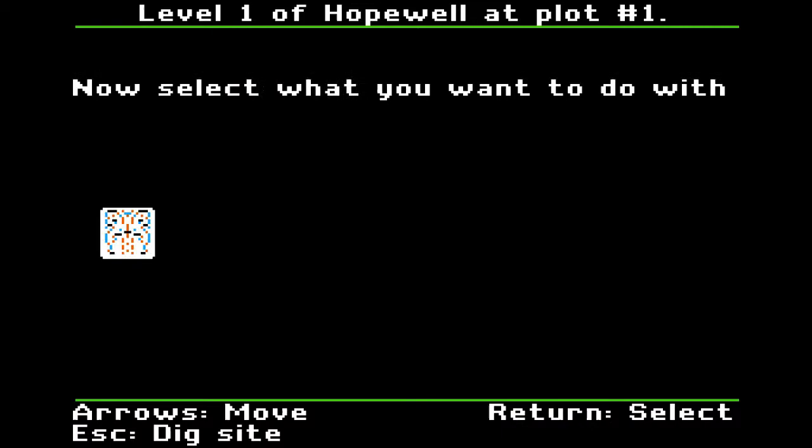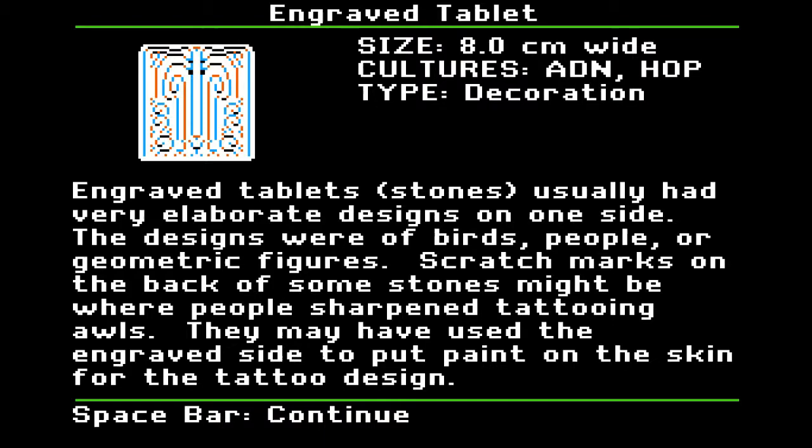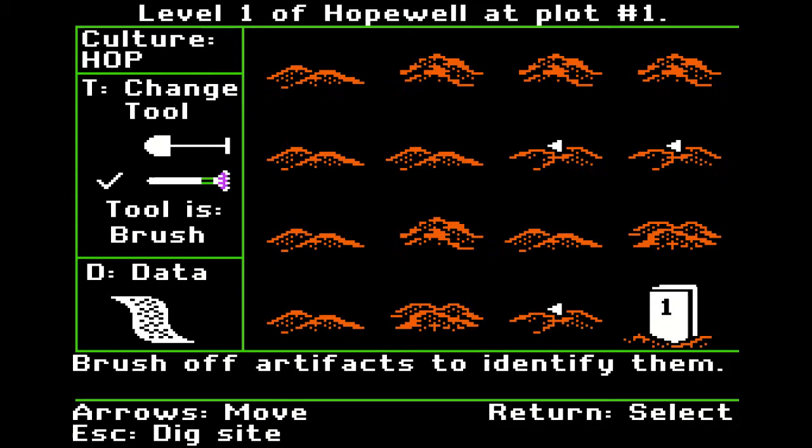Engraved tablet — wow, that's fancy looking, looks like a butterfly. The grave tablets usually had very elaborate designs on one side — designs of birds, people, or geometric figures. Scratch marks on the back of some stones might be where people sharpened tattooing awls. They may have used the engraved side to apply paint on the skin for the tattoo design. Catalog and store it.